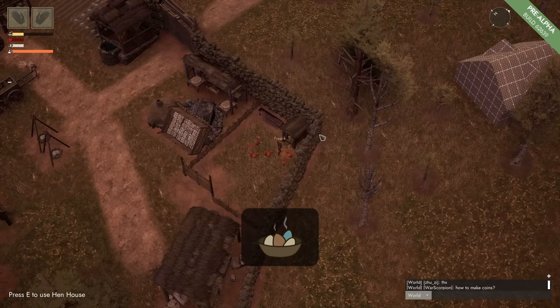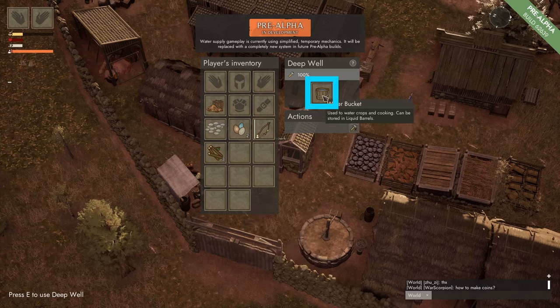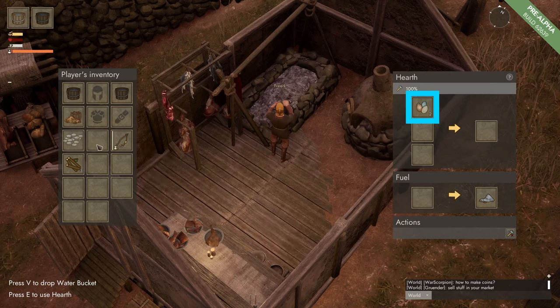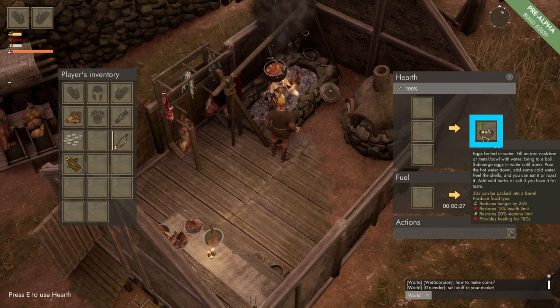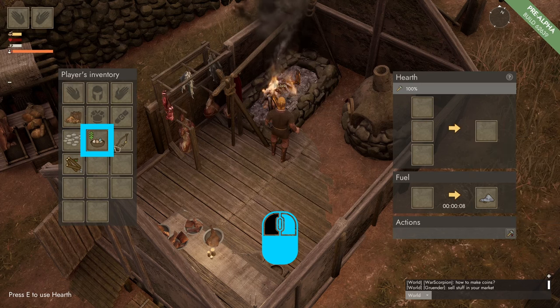To make boiled eggs we need two chicken eggs. We come to the hen house and grab two eggs, grab some fuel, come to the well and grab a bucket of water. With the bucket of water we come to our cook house and go to the hearth. We press E to open the hearth and right click on the chicken eggs to add them, then click on the water bucket, put in some fuel, and in 30 seconds our eggs will be boiled. The boiled eggs will reduce hunger by a maximum of 25%, restore health by 15%, restore stamina by a maximum of 20%, and provide healing for 180 seconds. To grab it we simply left click.